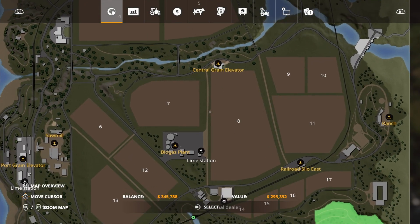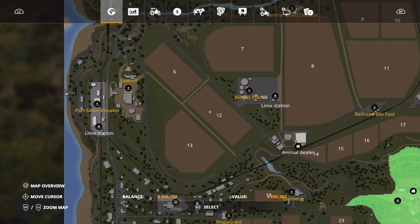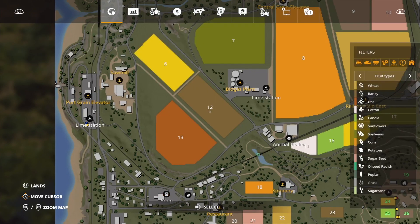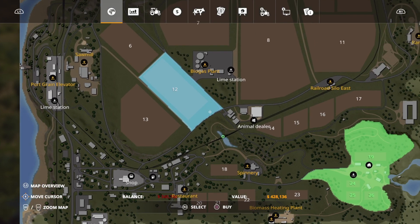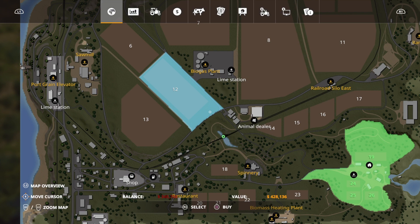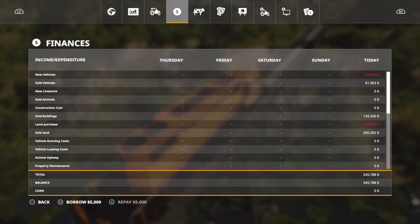If you chose a field you couldn't afford — say field 12 at $428,000 and you've only got $345,000 — you can borrow money from the bank. You can borrow it in increments of $5,000, and when you sell the field back you just pay the loan back straight away. If you can get the job done within the same day you buy the field, you won't even have to pay any loan interest, as interest is calculated at midnight. So if you finish and pay the loan back, it's an absolutely free loan.